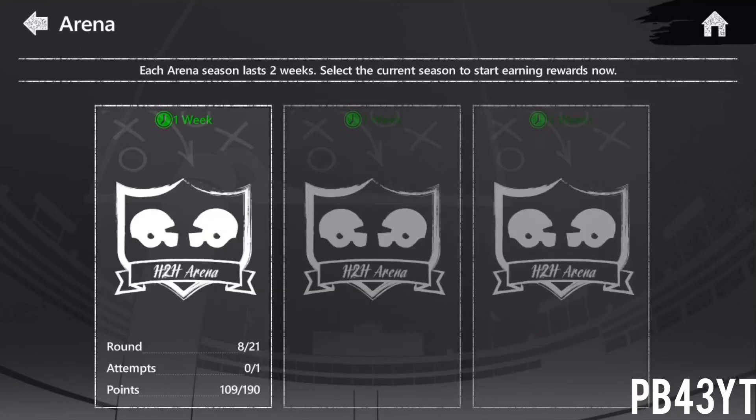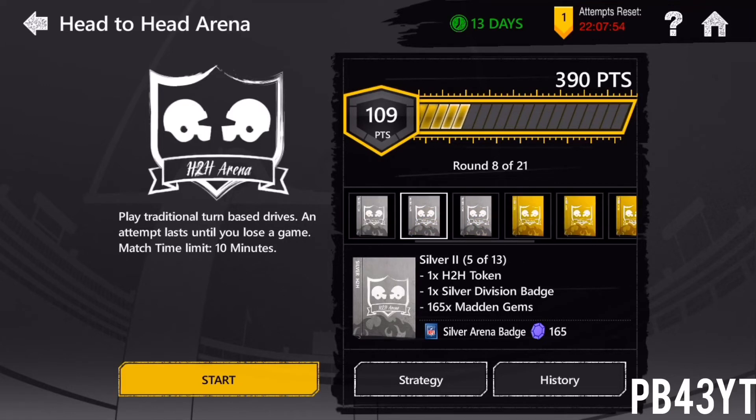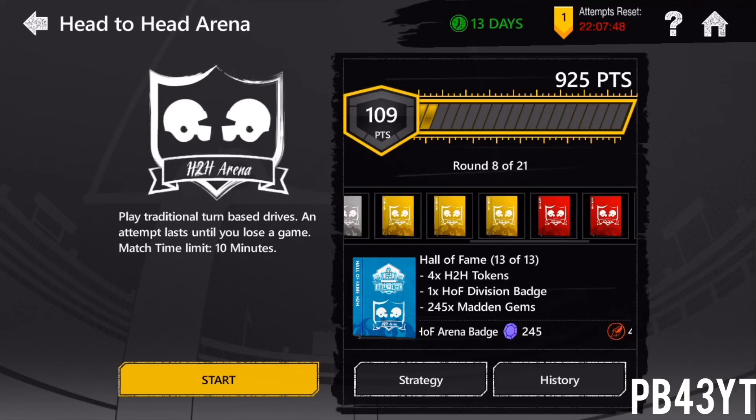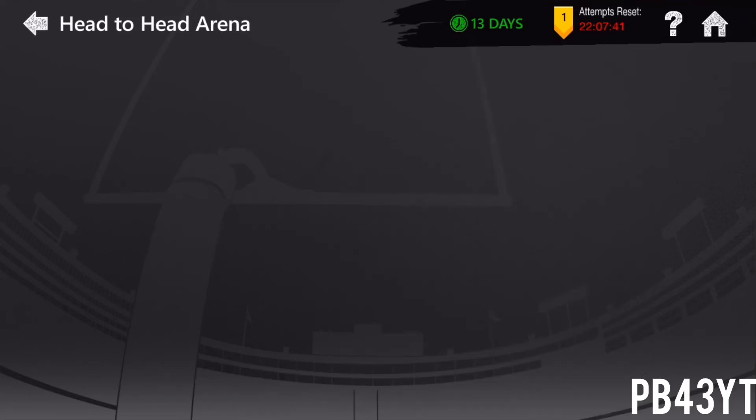The next way is to do Arena. What you can do with Arena is you just score a bunch of points in head-to-head. You have three drives and you see how many points you can score — the highest is 24. Then your opponent plays you live and whoever wins moves on. But even if you lose, your points still count. Say you get 22 points but your opponent gets 24 — you're still going to get those 22 points counted. Once you get past each points goal, you get gems, head-to-head tokens, and a pack. Each time you move up in rounds, you get plus 10 gems. If you complete the whole thing, you get around 3,000 gems, a bunch of tokens, and players. You only have to score 925 points, which is really not that bad.